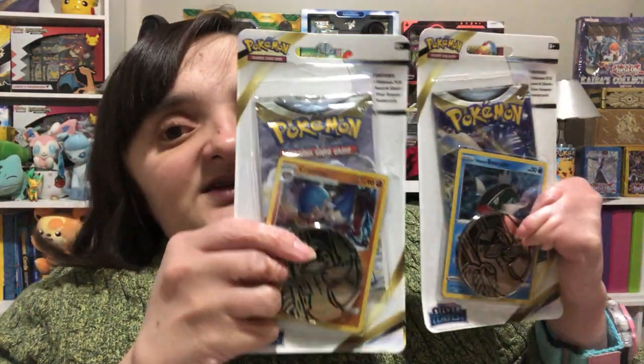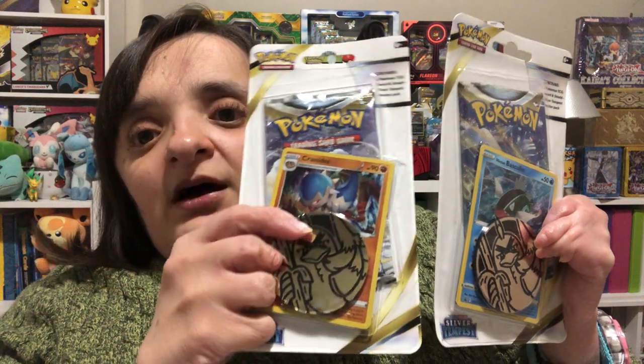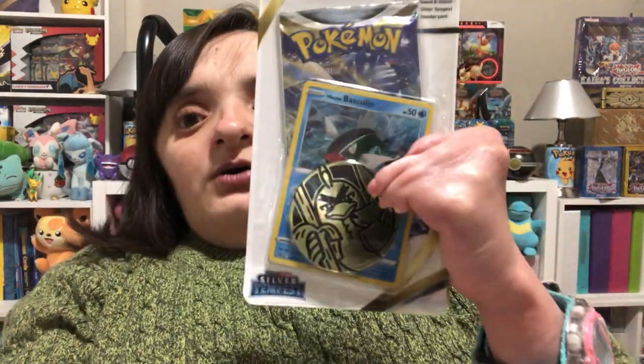That is all that I got at Pokémon Night as far as loose cards. Now I did pick these little babies up — checklane blisters, or single pack blisters with the promo card and the coin. I am going to be saving the Cranidos one and putting it in the background for a little bit, but I thought we could go ahead and open this one up. I picked these up for $4.50 each, which was a great deal. Several stores are charging $4.50 for just a regular single pack, so I like getting the promo card and the coin for that much as well.